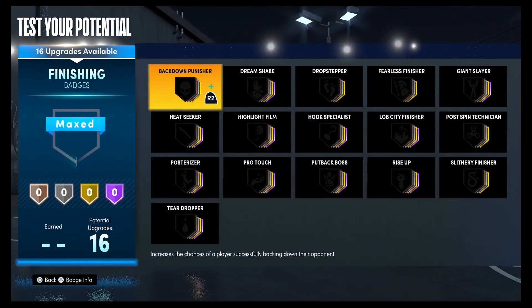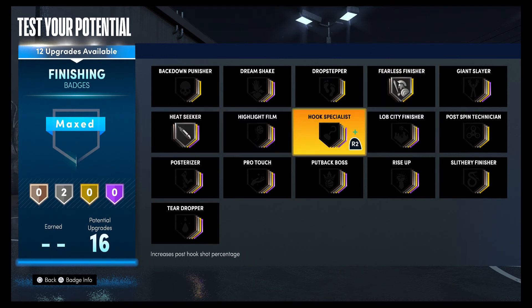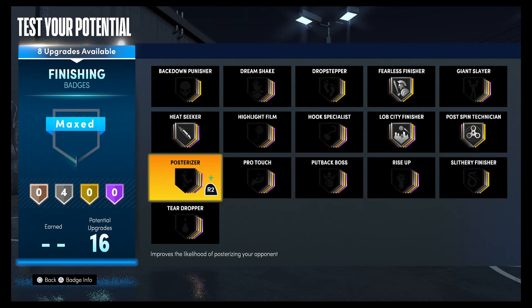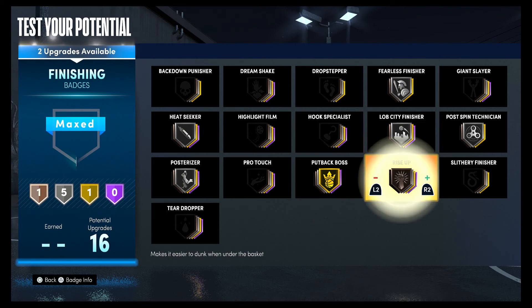For your badges, for your finishing badge you're going to put fearless finisher on silver, heat seeker on silver, lob city finisher on silver, post spin technician on silver, post riser on silver, put back boss on gold, and rise up on gold.